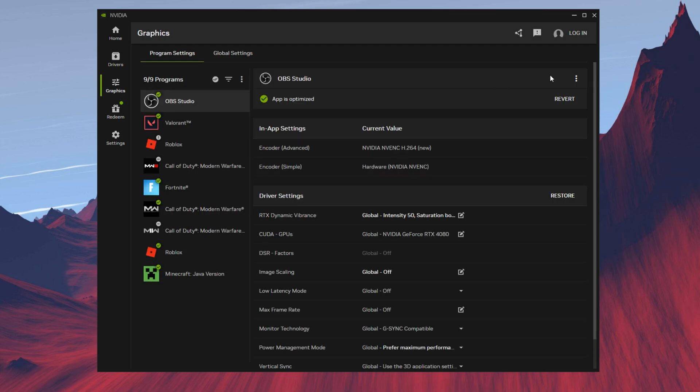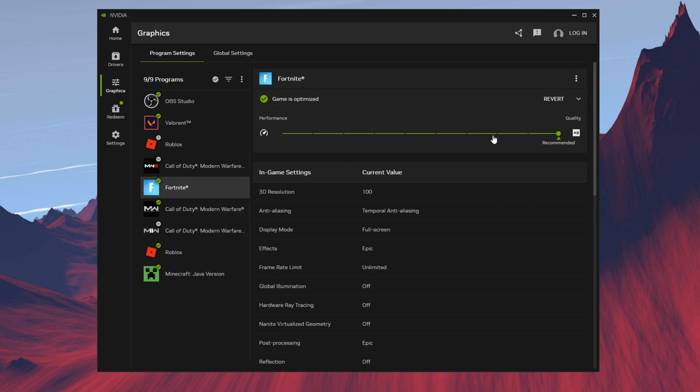This is all for the NVIDIA app settings. I do want to show you my control panel settings since I did change a few things, mostly with the quality of my game, just to have a slightly lower input delay. If you want to optimize a game in the app, you can click on your game and optimize it — super simple.